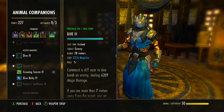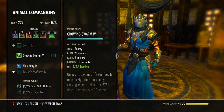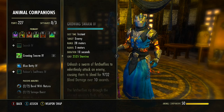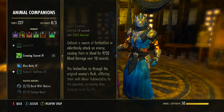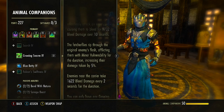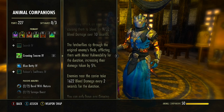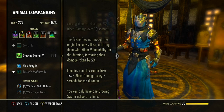Next is Growing Swarm from the Animal Companion skill line — morphed from Swarm, the third ability. Cast at 28 meters with a 5-meter radius. This is a Stamina-based ability so we can sustain Magicka better. It afflicts an enemy with Minor Vulnerability for the duration, increasing their damage taken by 5% so DPS hits harder. Growing Swarm also causes enemies near the carrier to take bleed damage every two seconds. Only one Growing Swarm can be active at a time, so target the biggest, most dangerous enemy.